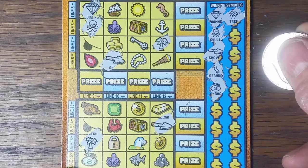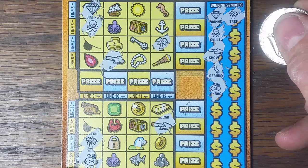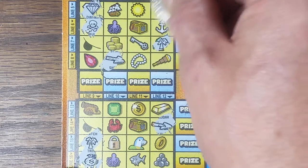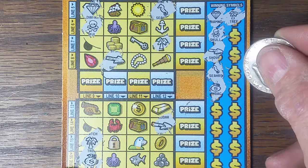Seahorse and a money bag. There's a money bag. Where's the seahorse? I'm missing it. There it is. And another money bag? No, no other money bags.